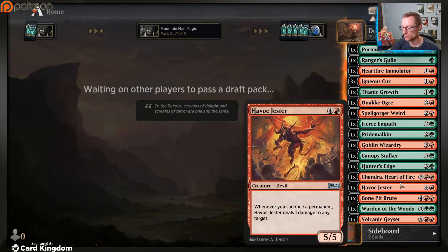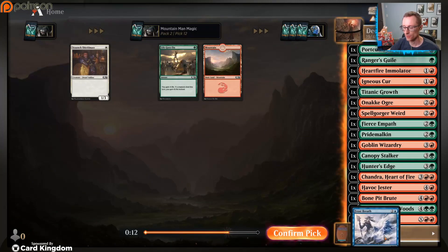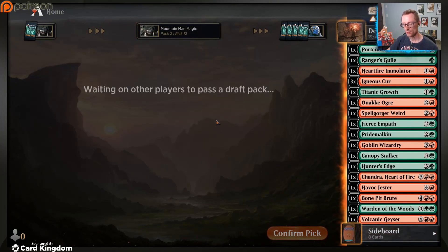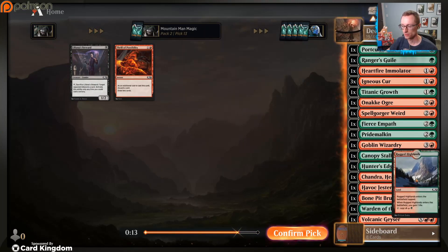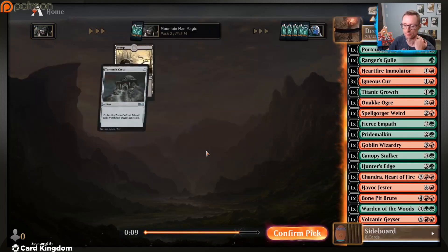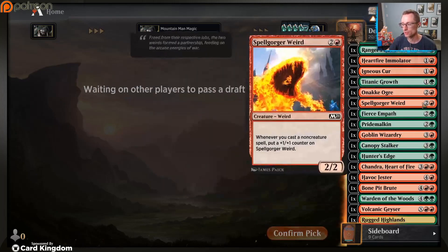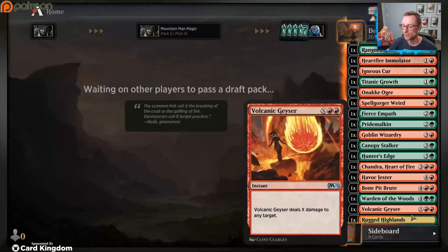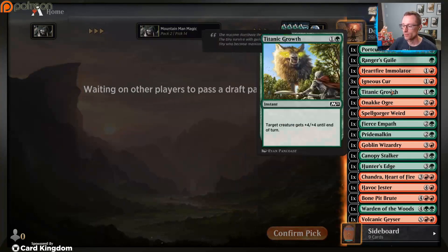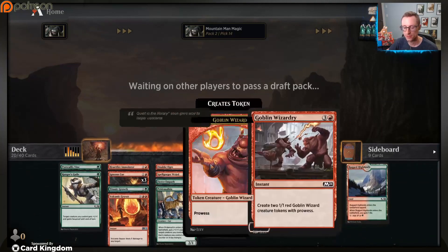We need more removal - we just couldn't even really use her ability right now, that's kind of a bummer. Take Frost Breath. Do we take the land or do we take Thrill of Possibility? Let's take the land - it ends up being a land that helps your deck when you've got a lot of dual-cost cards.